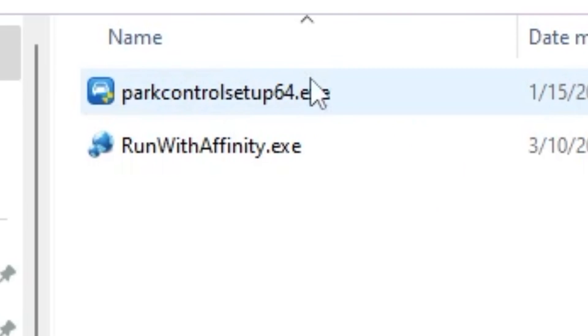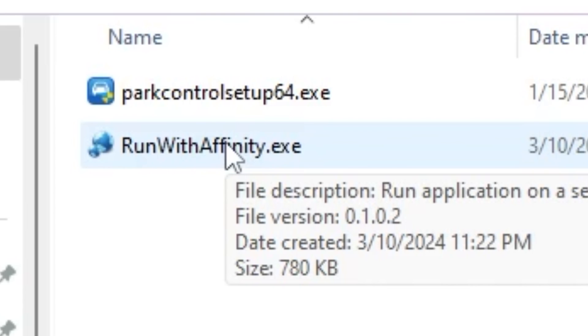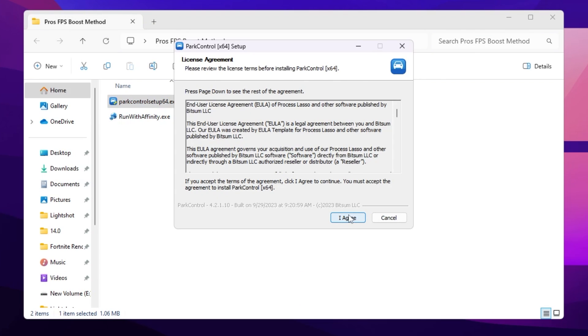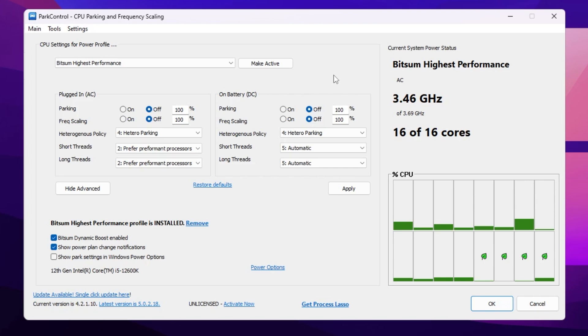The first application is Power Control Setup for creating the best gaming power plan, and the second is Run With Affinity for running Fortnite on the highest processing power of your CPU. Open up the Power Control application, double tap, hit Yes, hit OK, hit I Agree, then Next and install this tool on your PC.